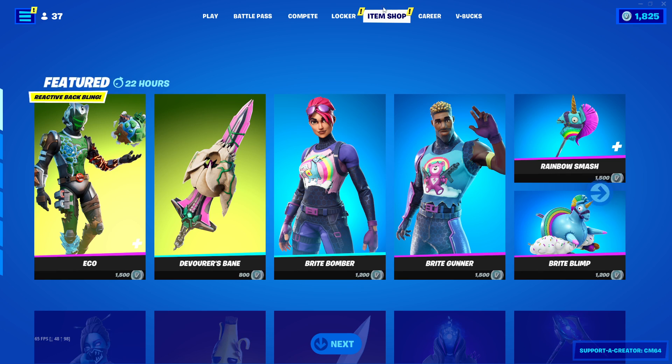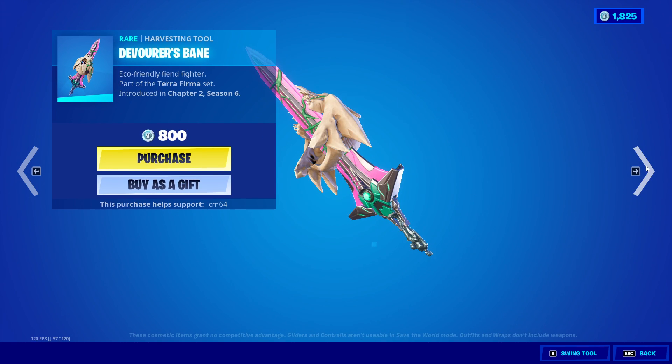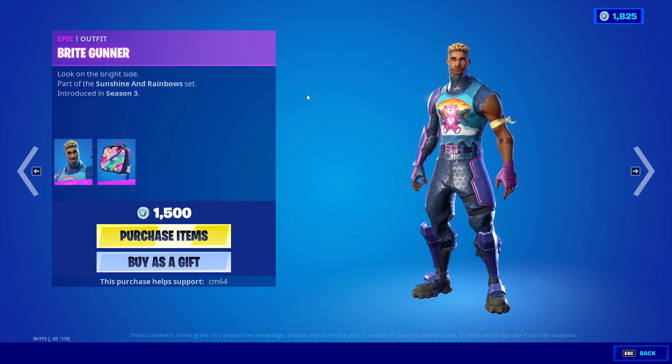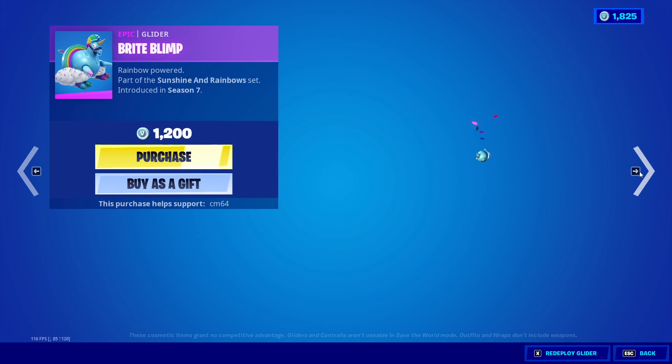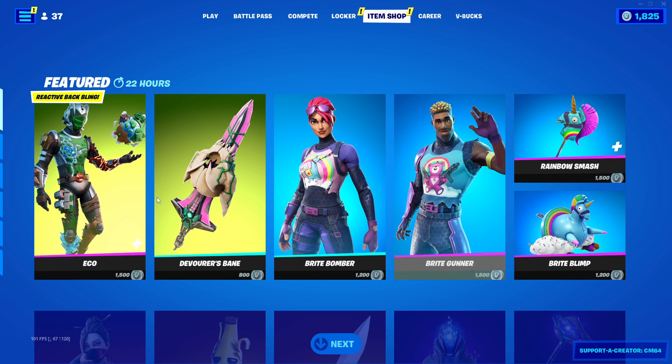We have the Echo Skin, back with the Batman Globie — a very decent skin. His pickaxe is the Devourer's Bane. We have the Bright Bomber, Bright Gunner, and the Batman Bright Bag. We have the Rainbow Smash — a very nice pickaxe. The Bright Blimp is an OK glider. And that's it for the featured section.